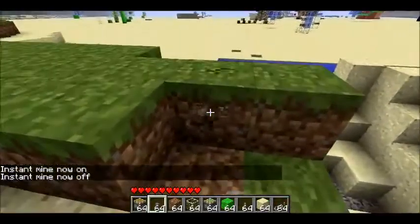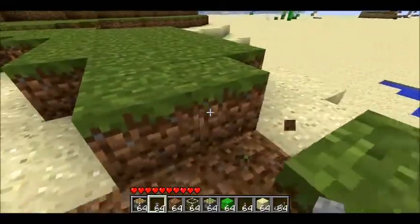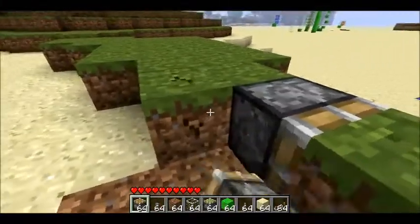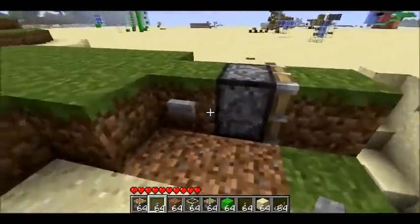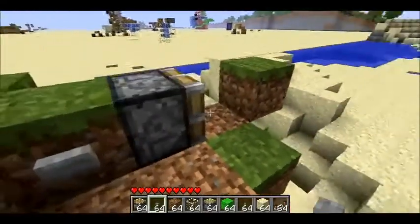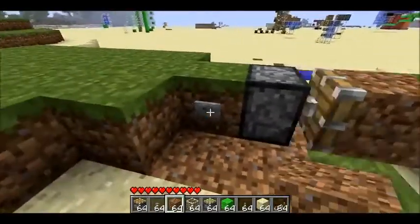Hey, I just want to make a quick video showing off how to use pistons to push around grass blocks. Let me just show you what I mean. You just put a piston beside the grass block that you want to push, and you just kind of push it.